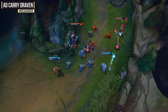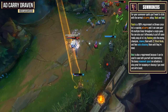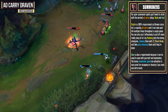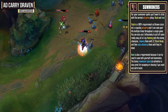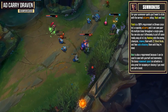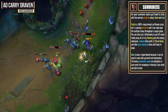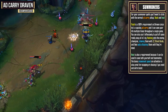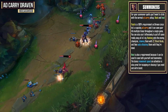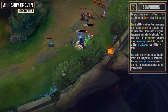For your summoner spells you want to stick with a normal AD carry setup and get Flash and Heal. Flash is a 100% requirement on Draven since he's a very squishy AD carry and you can use it multiple times throughout a single game to save your life. You also have the option of using it offensively to flash on top of somebody, slow them with Stand Aside, and then auto attack them until they're dead. Heal is also a requirement since it can be used to save both yourself and your teammates, and the bonus movement speed on activation is great for escaping or chasing.